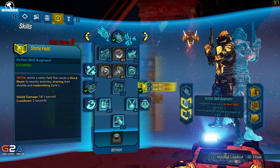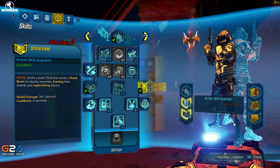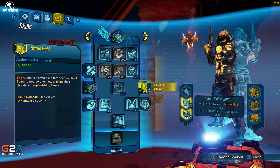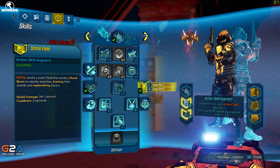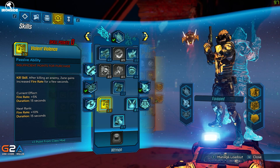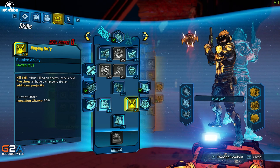We've got another augment here — Static Field — which is really good because it drains enemies' shields. I don't actually run any shock weapons, so this is extremely useful: when I pop my drone, all the shields in the entire room are gone. Here we've got Violent Violence — a kill skill that gives increased fire rate for a few seconds after killing an enemy.